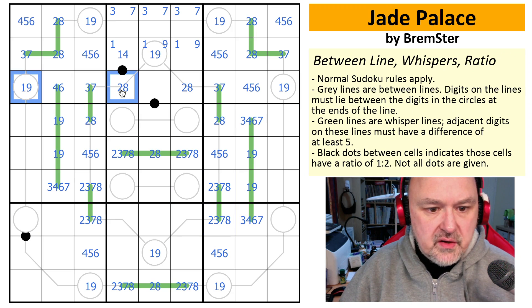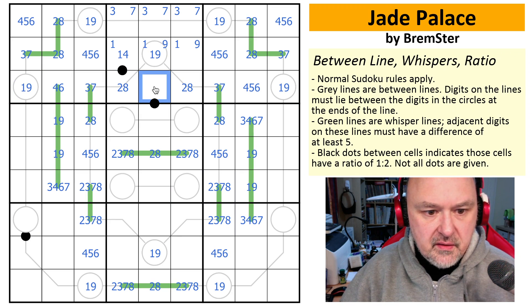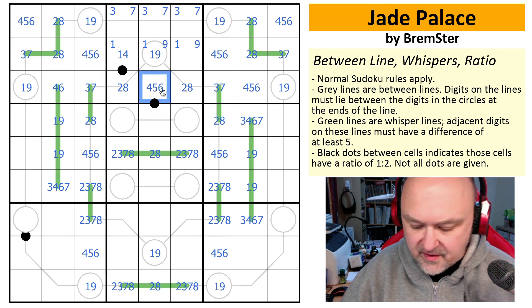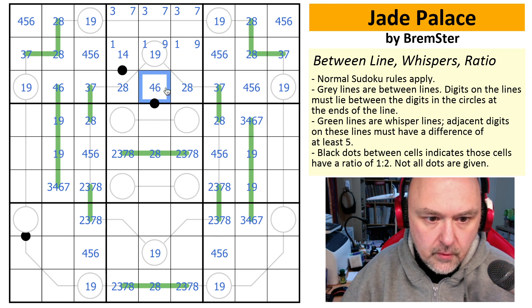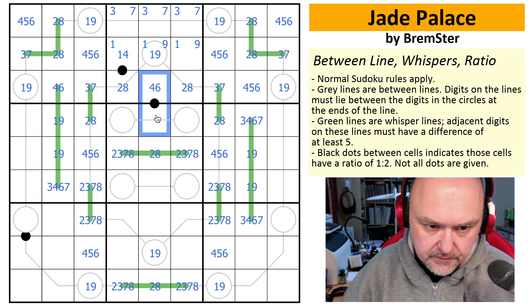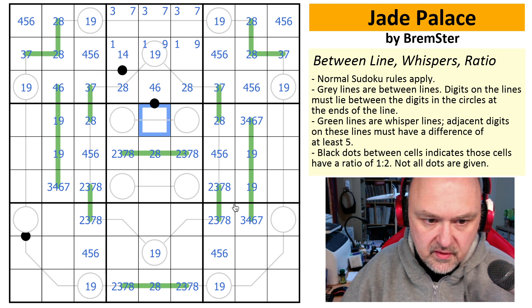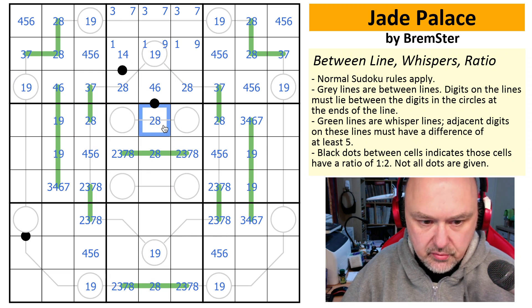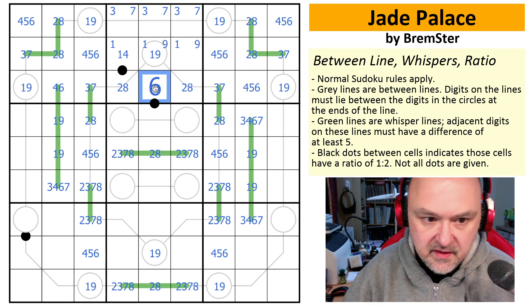We now have one, two, three, four, five, six, seven, eight, nine accounted for, so literally this can only be four, five, or six. You cannot put five onto a Kropki dot. If this is a four, this would either have to be two or eight — but we already have a two-eight pair in the row. It cannot be two or eight.